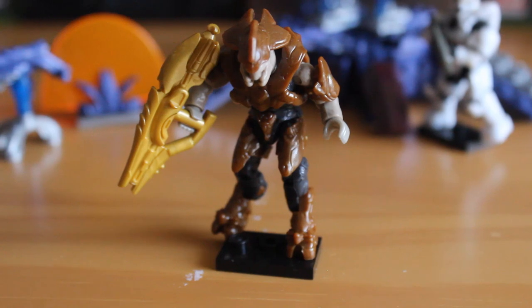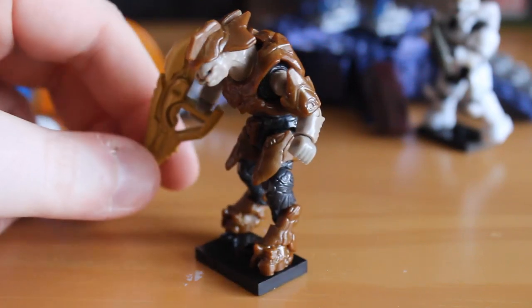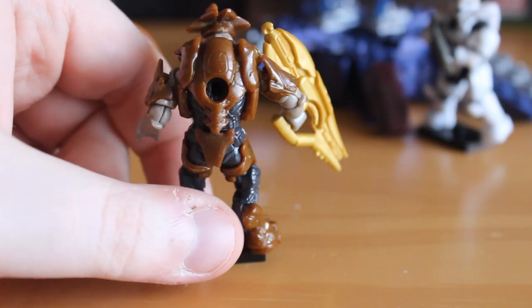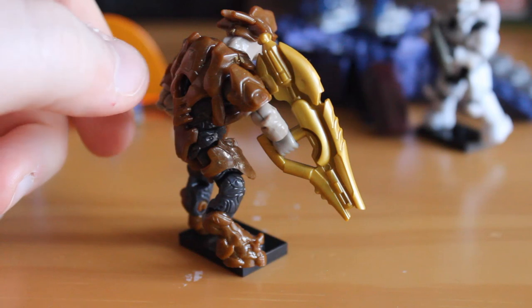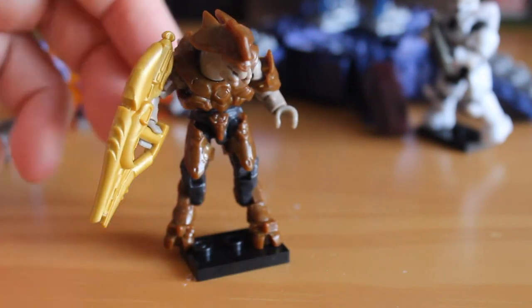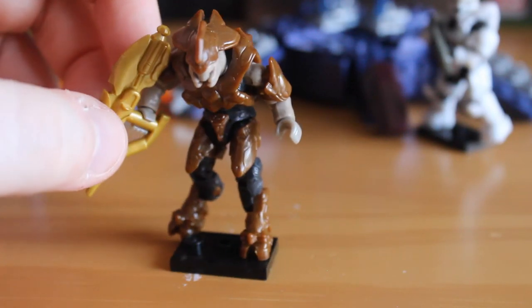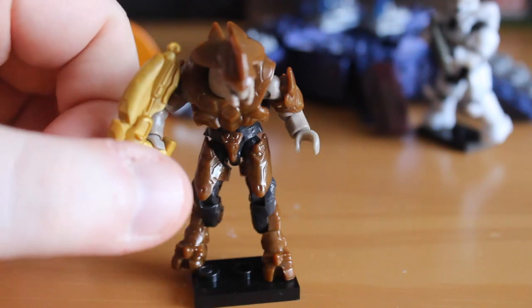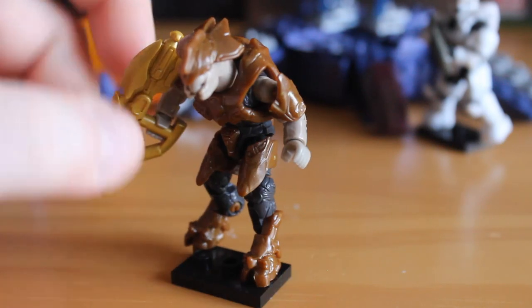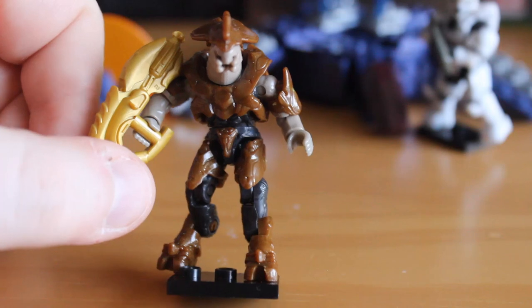Now on to the bad guy of this set — a Covenant Elite Commander from Halo 4 and 5. This is the equivalent of an Elite Major from previous games; they just renamed them for the Storm Covenant faction. The armor is really highly detailed and is removable, as with previous Elites we've recently received. You get a fantastic colour scheme, though the box does show a bit of a crimson tint on the character bio. I hope this isn't Mega Bloks' attempt at a crimson one — it is definitely brown, not crimson. They definitely need to revisit that colour. But at the moment, this is a fantastic Elite, and the armor really makes it stand out.